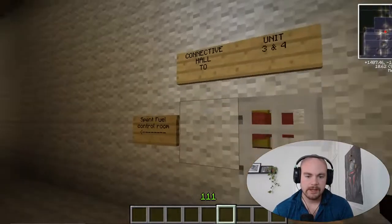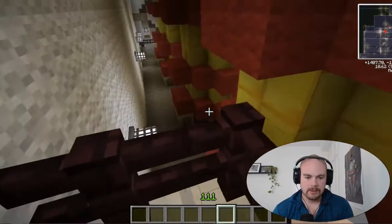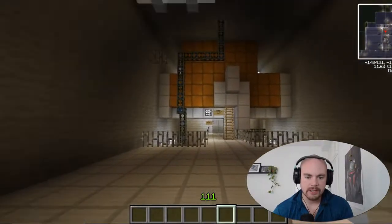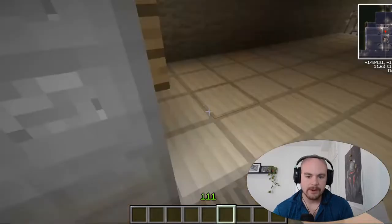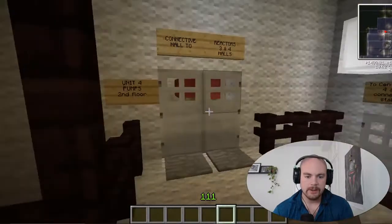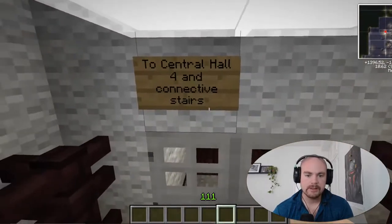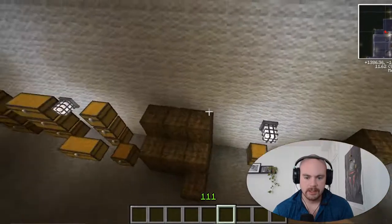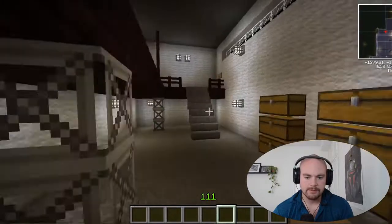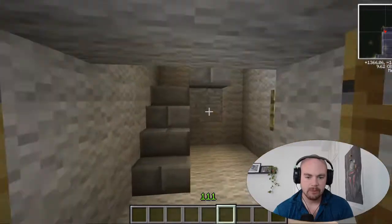This is a spent fuel control room. The unit 4 pumps are in here - you've got actual pumps with water running through them, water flow shutdown. This is a connective hall to units 3 and 4, and it's also the second floor of the pumps. Here are the pumps for unit 3. This is the chimney ventilation in the middle of the building - if you go up there you can go all the way up to the chimney top. And here is the unit 4 pumps room.